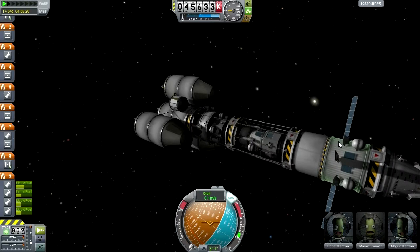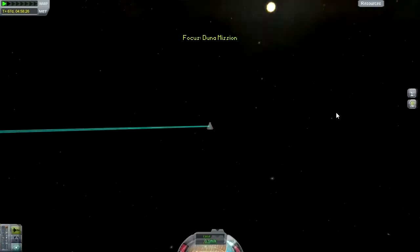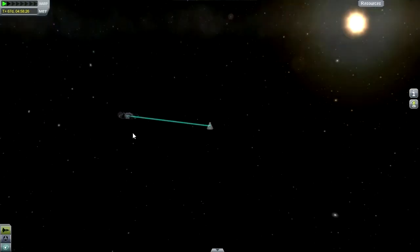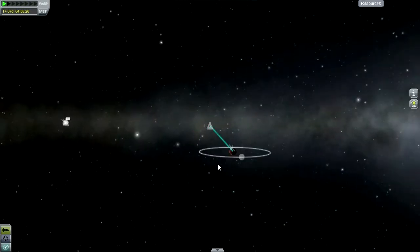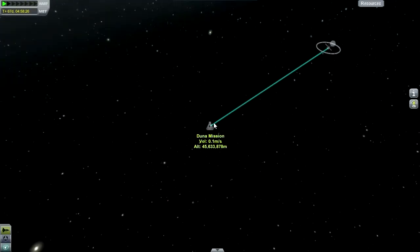Here is our proud Duna mission - two landers, the works. We would like to get a better approach to the red planet. This seems like a very different approach than I thought we were getting. I didn't realize we were on a crash course. You know how it is with Kerbal Space Program and time warping sometimes.